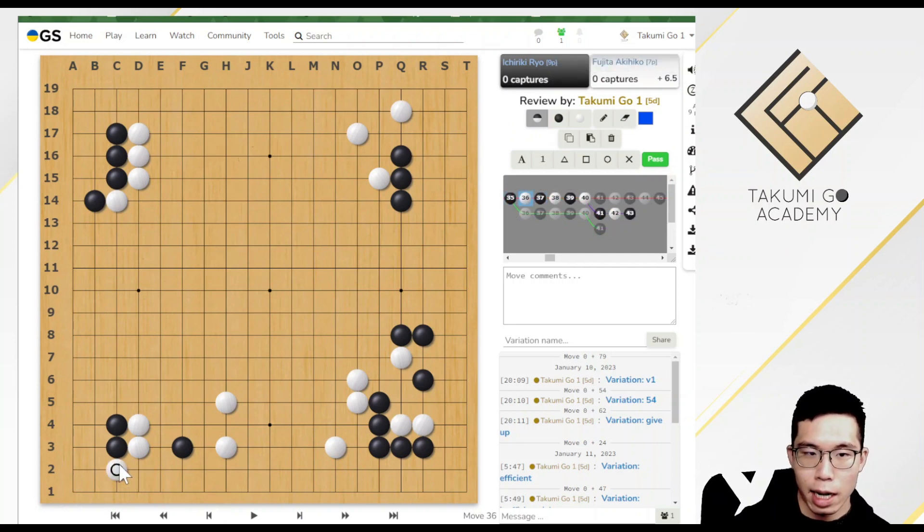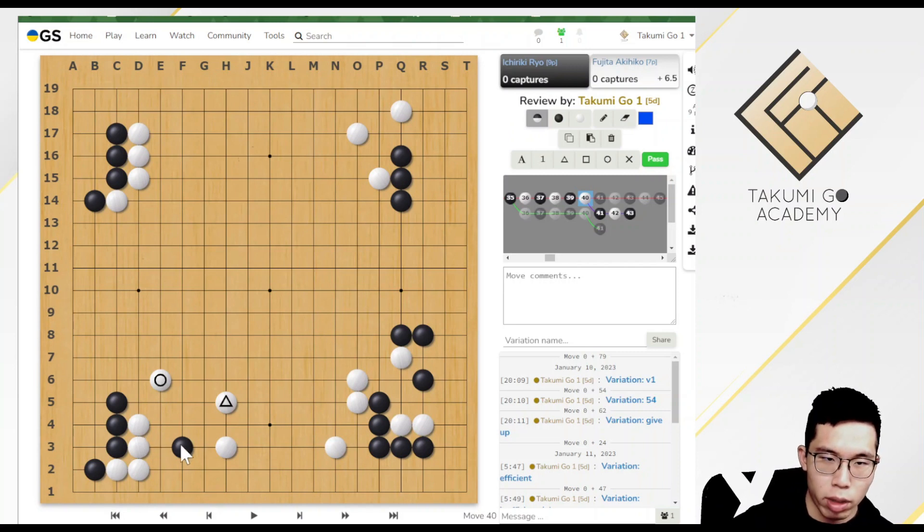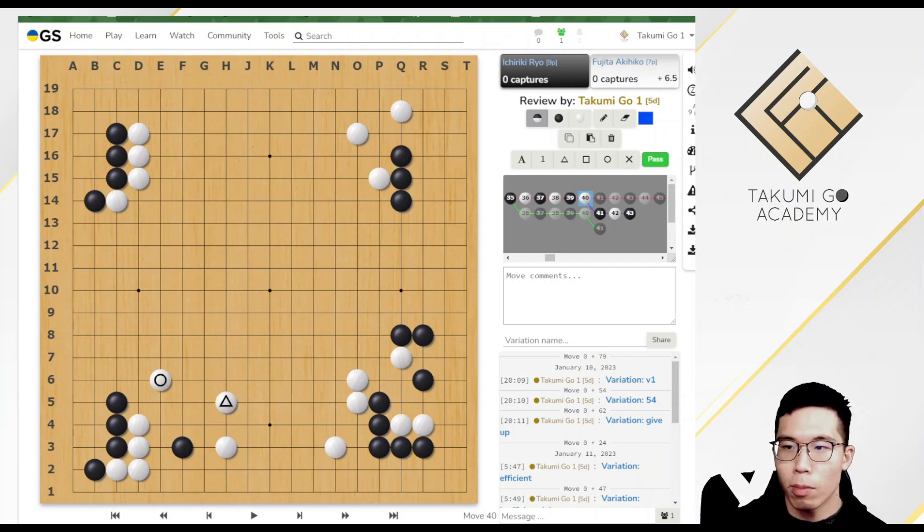White played the hane and connected here. After Black extends, White played a nice move. We need to notice that this joseki is less thick and strong than the normal joseki. The reason White chose this joseki is because now White has a friend stone to support the influence. So White thinks this joseki is thick enough, and White could try to earn more territories at the corner.